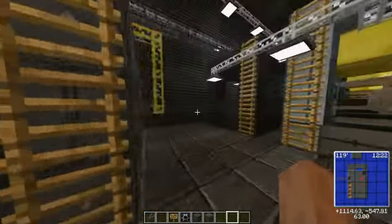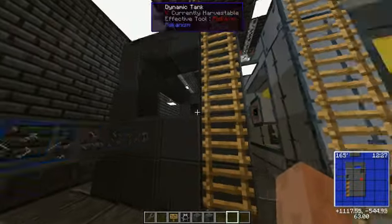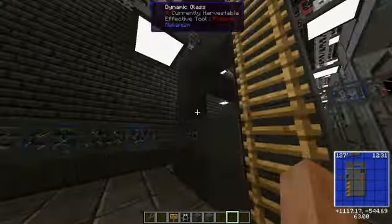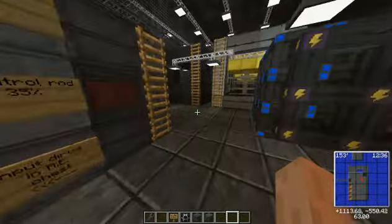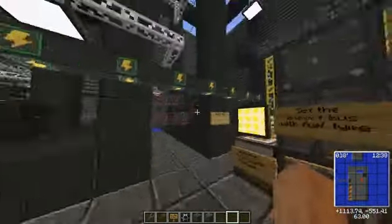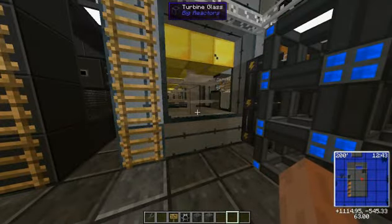Over here is the steam storage tank for when you're producing steam before it goes into the main turbines of the Big Reactor. That way it has a buffer before it goes in, so if the system is having a problem producing enough steam — like with the pump system — you at least have enough steam to keep the turbine spinning.